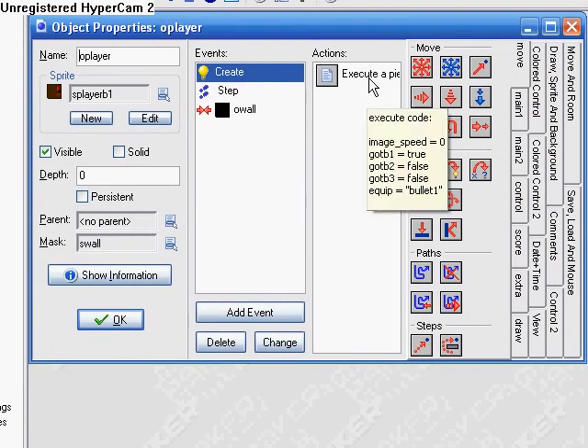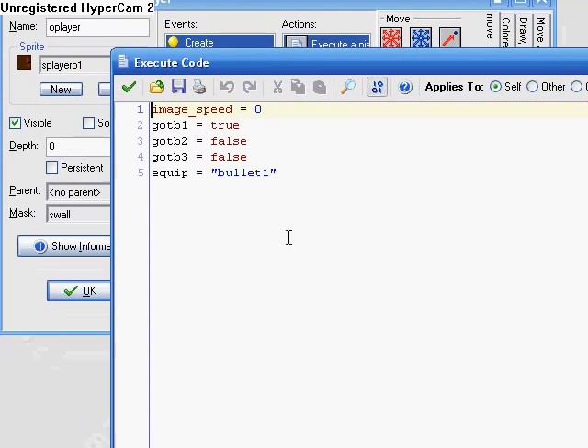In O player, in the create event, we have to make four more variables. We need got_bullet1 equals true — so that means you have it, like it's equipped, you've gotten it before. So you start out with the brown bullet, so got_bullet1 is true. got_bullet2 is false. got_bullet3 is false.